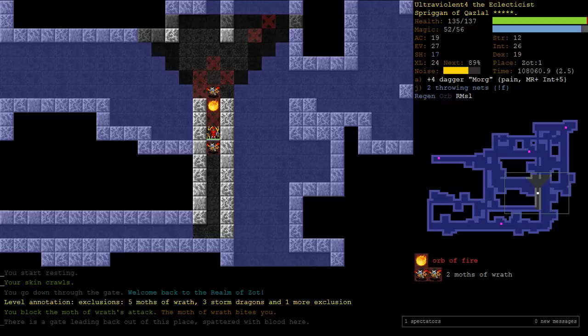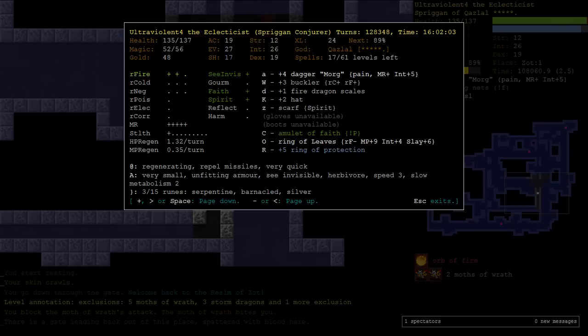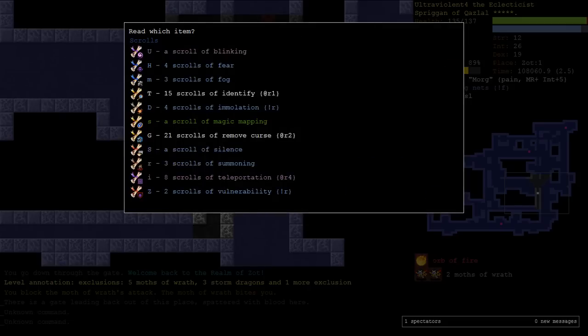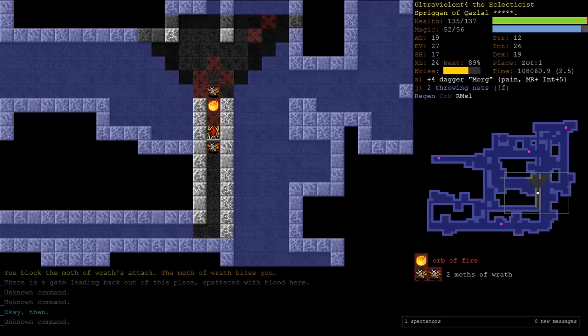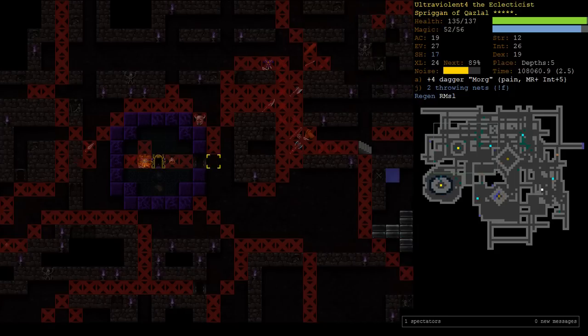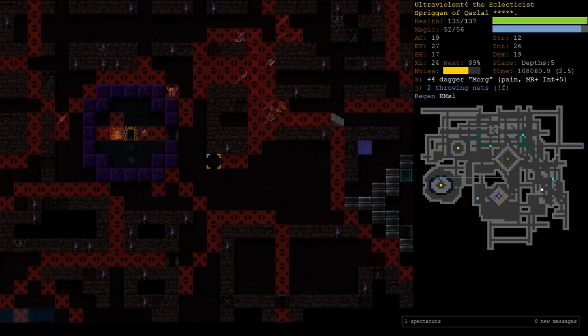Here's an Orb of Fire that is guarding our entrance to Zot. This is not what you wanted at all. Another thing is that I amnesiaed our Passage of Golubrio because it does nothing in Zot. And then once you have the orb it does nothing. But I was not anticipating the fact that we might be fighting Orbs of Fire in depth. That is not fair.